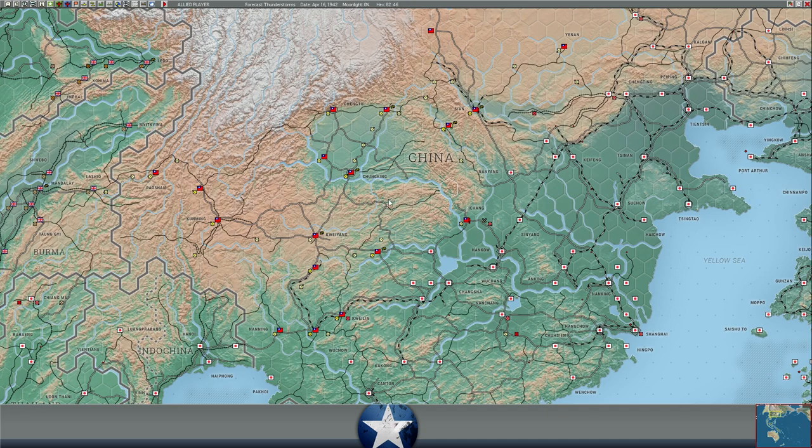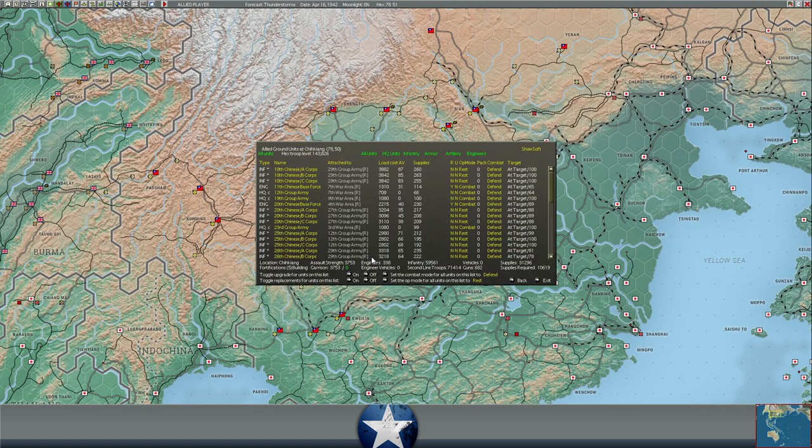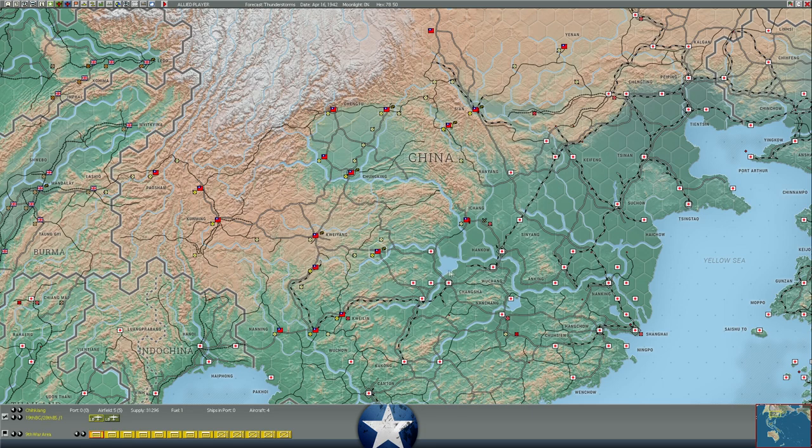He did pull back east from Chikikang — that actually just happened this turn. He had units here and it looks like he pulled them back, I'm not sure where to. This central front is now empty for the moment. We do have level 5 forts at Chikikang, so potentially we could move some of these troops — not a ton of them, because if he comes knocking we need to have sufficient troops to stop him.